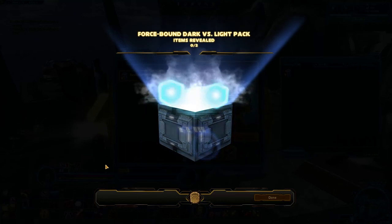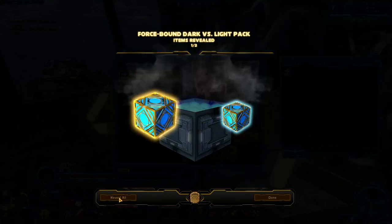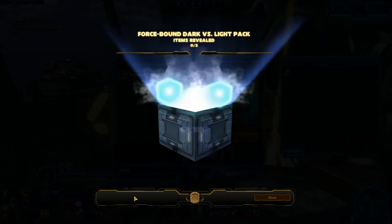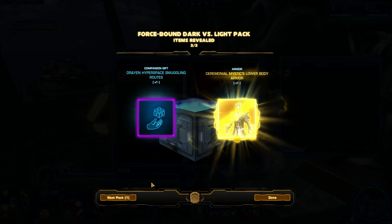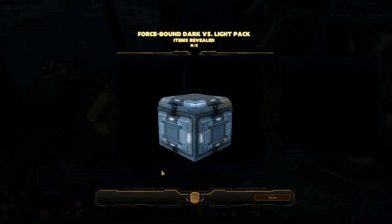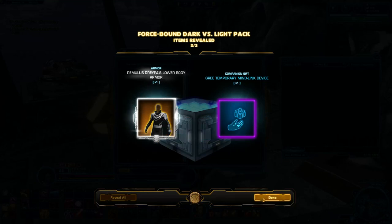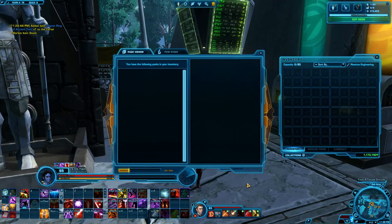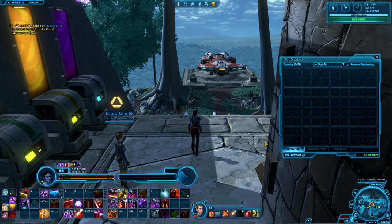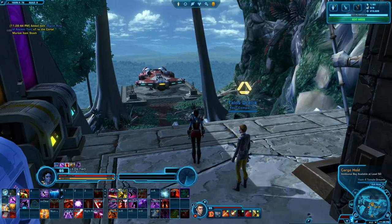Indestructible Green Crystal — that's like number three or four of those. Getting down to the final few packs. Another crystal, and a weird looking speeder — it's kind of cool though, it's unique. And — oh, a gold item. It's Mystic's lower body armor. I think we have all the pieces now. Alright guys, last pack — and it is another Remulus Drapa's armor piece. All in all, a pretty good haul I think. This was my first set of Light vs Dark gear, and I'm pretty happy with how it turned out. Thank you guys for watching, be sure to subscribe, and I'll try to get some more pack openings in the future if I can find some good deals on hypercrates or have enough coins left over.